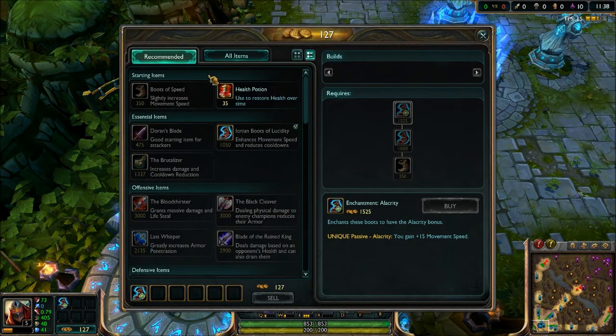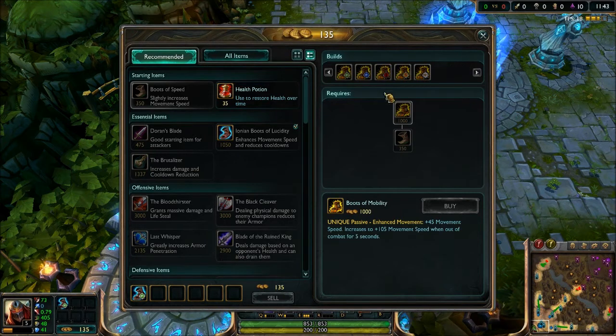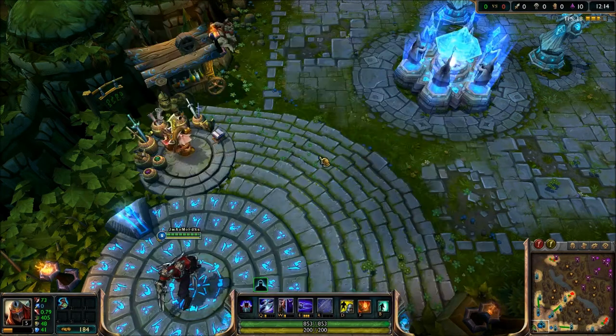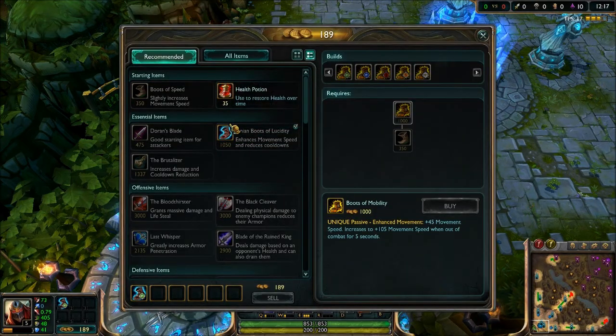I have enough money to upgrade my boots to Clarity. Boots of Lucidity give 15% cooldown reduction and 45% movement speed. With Clarity that becomes 60% movement speed from just one pair of boots. Let's check Boots of Mobility — 45% movement speed increasing to 105% when out of combat for 5 seconds. Factor in the additional 15% from Clarity, that's 60% base and 120% out of combat. That is a lot.